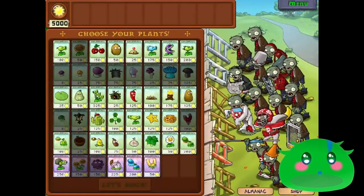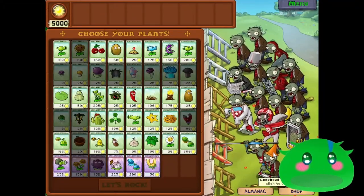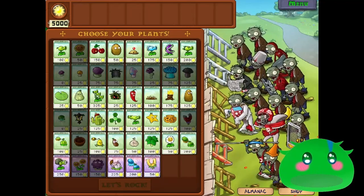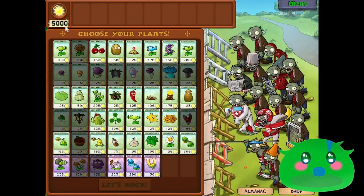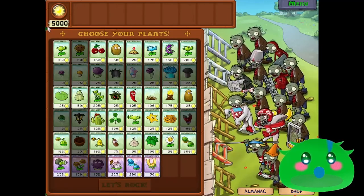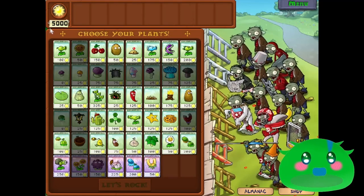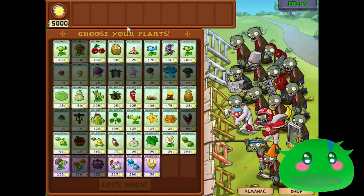The purpose of Last Stand is you get the pool level and you get all of these different types of zombies that are going to be coming at you in waves, and the only way that you can defend against them is by having 5,000 sun worth of different plants on your side.